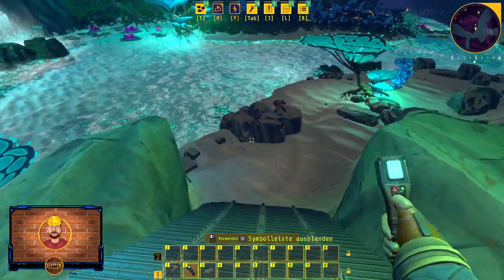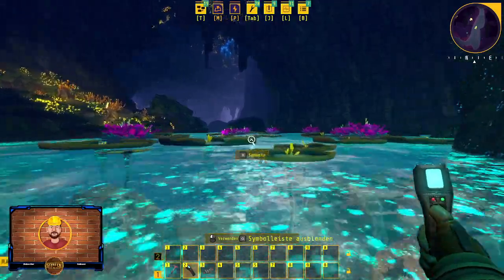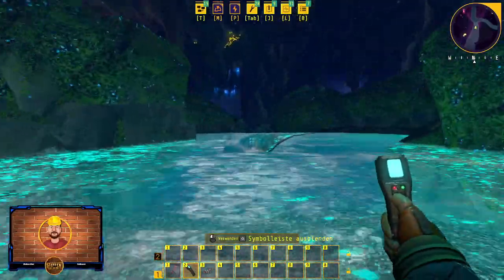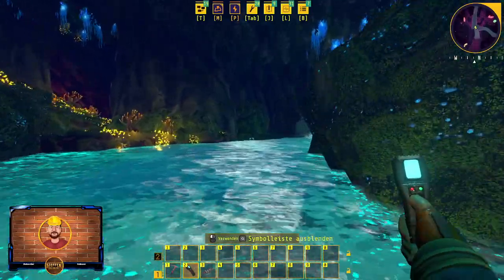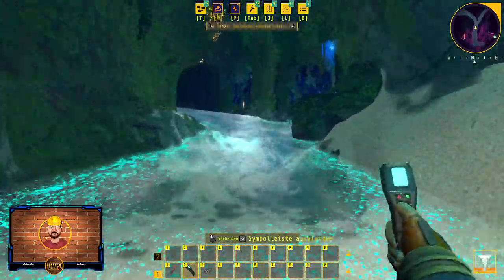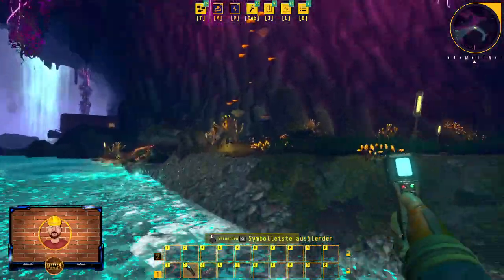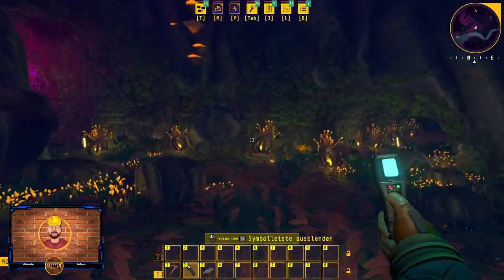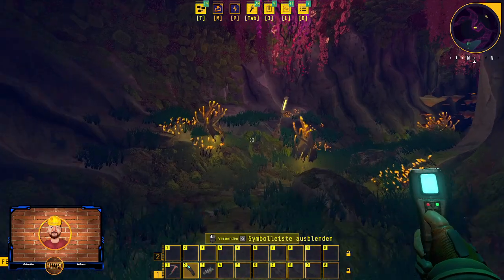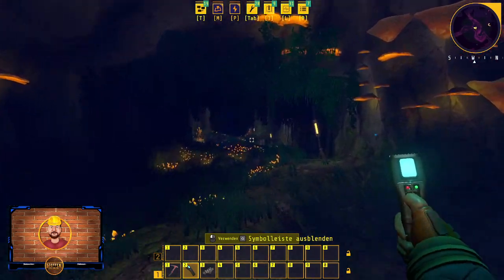Wir starten wieder hier bei Victor, folgen dem Fluss nach links, durch die Seerosen und hindurch, einmal hier runter, durch die Wandöffnung für den Fluss. An der Weggabelung folgen wir nach links dem Fluss, gehen direkt hinter dem Tunnel rechts aus dem Wasser und folgen der linken Höhle bis zu der Wegkreuzung hier. Wir folgen wieder der linken Höhle.